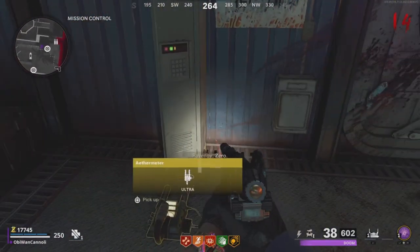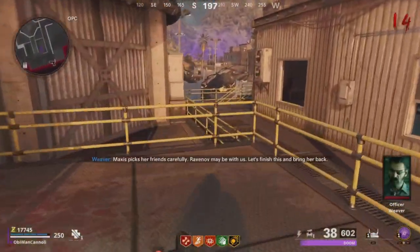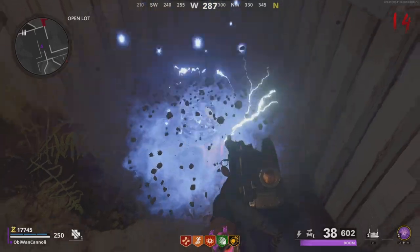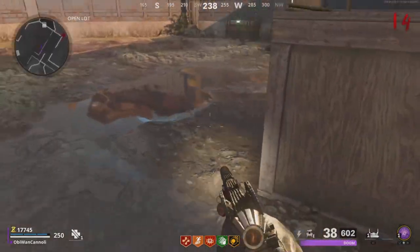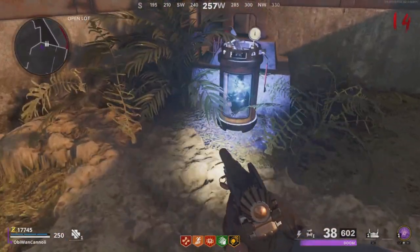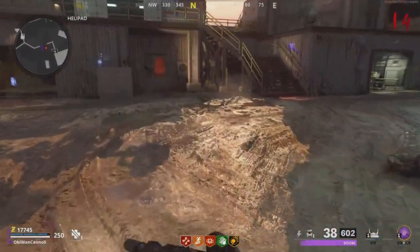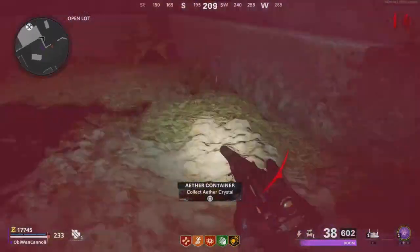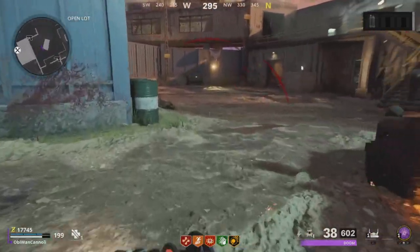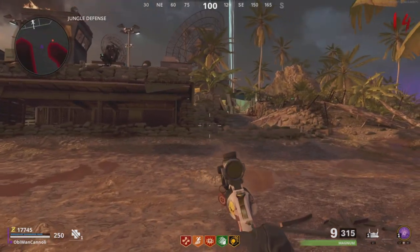Once you've grabbed your ether meter, the first trial is deciphering which crystal is the mimic and which one isn't. You're going to go to this spot right over here, dig up a crystal, and then a bunch of mimics of this crystal spawn around. If you check inside them, some have black foggy mist surrounding them — you want to find the beaker that has no black foggy mist, just white. Once you find it and pick it up, you're good to go. Pick up the wrong one and you'll fail the step.